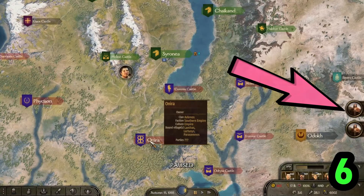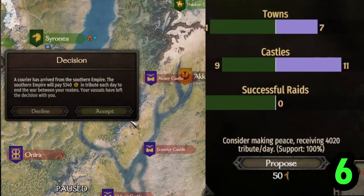The courier offers better peace deals than going through the kingdom panel. Here I am offered 1300 more per day via the courier compared to the kingdom panel.